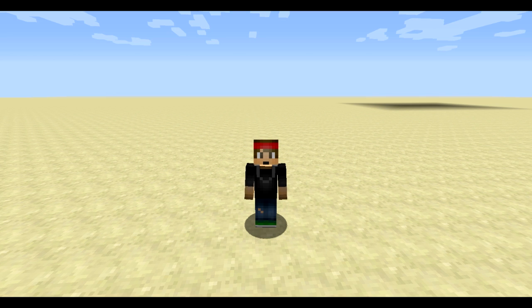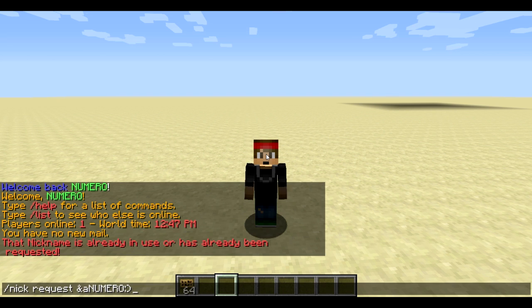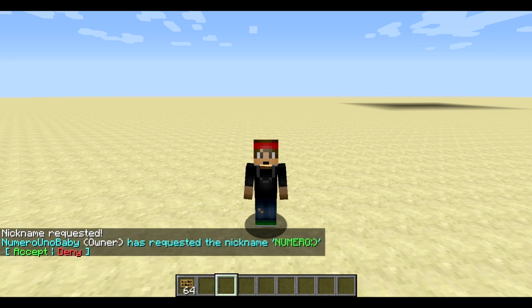Let's say I'm just a regular player and I want a really cool nickname. I'm going to type slash nick request and include a color code — light green — and anything after that will appear in that color. I'll go with 'NUMERO' in all caps, add a smiley face at the end, and hit enter. There we go — request sent.